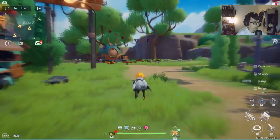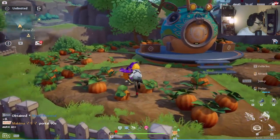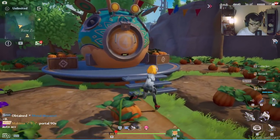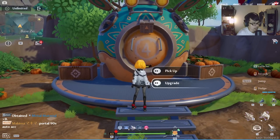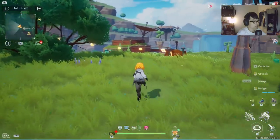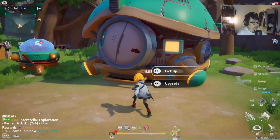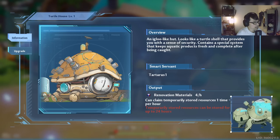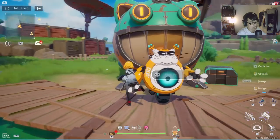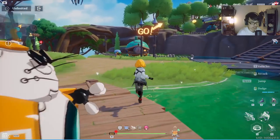You have the Pumpkin House managed by this cute little pumpkin guy — this one gives you fiber material. And then you have two more: one is managed by this Tortoise — the Tartarus Turtle House — and last but not least, the cat managing the Kitty House. Notice all of them give their respective materials.